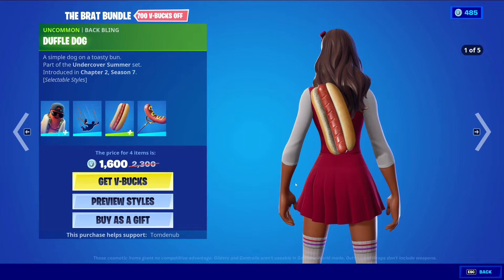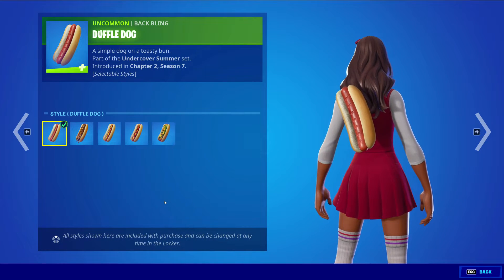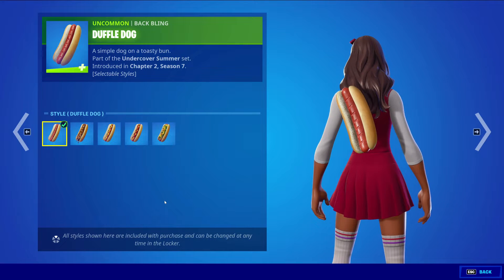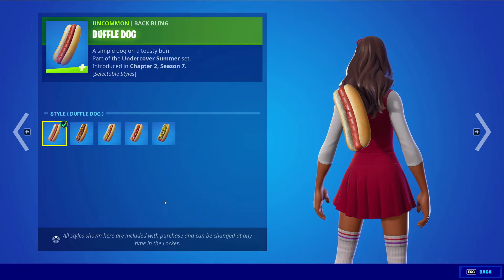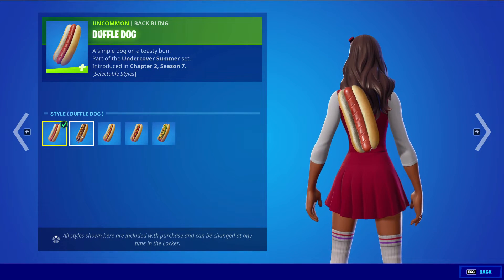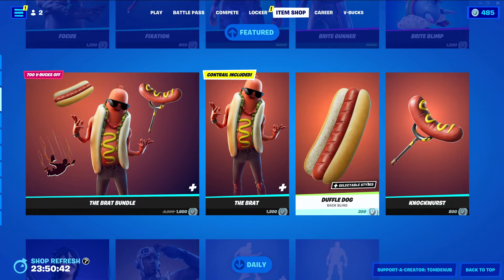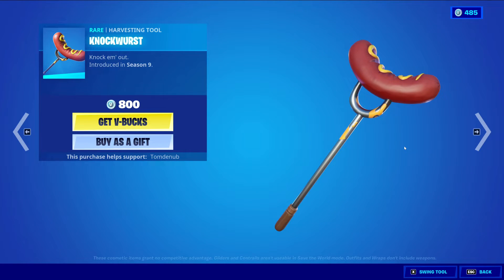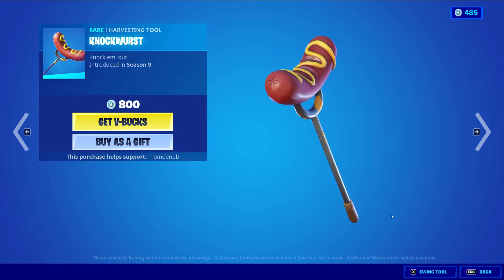We have Duffel Dog, an Uncommon Backbling for 300 V-Bucks — very cheap with five styles, probably the most styles for a purchasable backbling. It has the default Duffel Dog, Chili Duffel Dog, Mustard Duffel Dog, Classic Duffel Dog, and Deluxe Duffel Dog styles. You get your money's worth. We also have Knockwurst, a Harvesting Tool for 800 V-Bucks — don't see it much and it's just there. You can buy all items in the bundle separately.